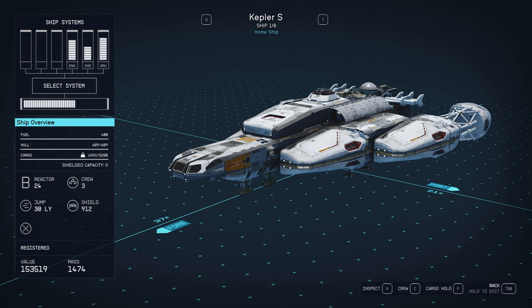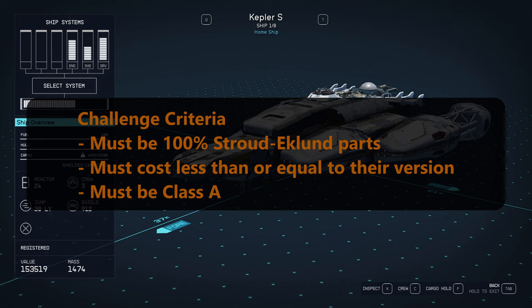My criteria for this challenge: it must be made exclusively out of Stroud-Eckland parts — parts purchased from the Stroud-Eckland Staryard. Their version uses Nova Gear, Nova Wings, Hope Tech, Pipes, and even a Taiyo Landing Bay. You can't get any of those things at the Stroud-Eckland Staryard.